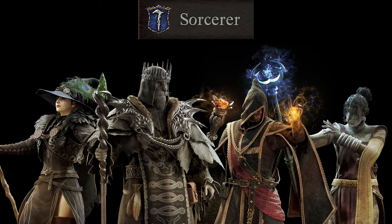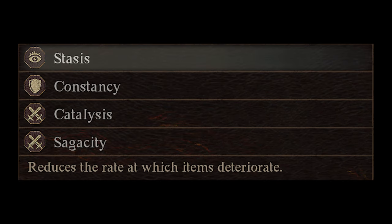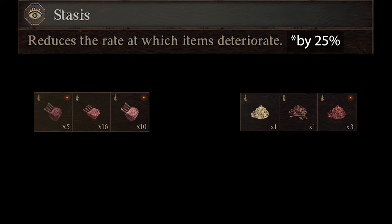The next advanced vocation is the Sorcerer. The first Sorcerer augment is Asperity. Asperity increases your likelihood to inflict a status effect by 20 — though I'm not entirely sure if it's by 20 points or 20%. I believe enemies have a hidden gauge, similar to Monster Hunter, that when filled applies the status effect. The next augment is Stasis, unlocked at rank 4. Stasis reduces the rate at which items deteriorate by 25%. I don't know why you would want this augment, as aged items are worth more and are more useful.